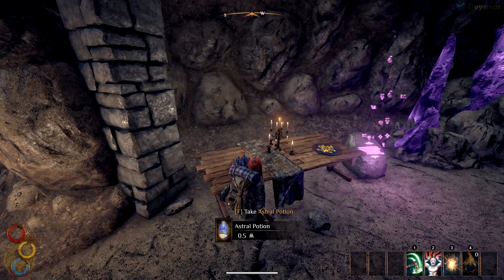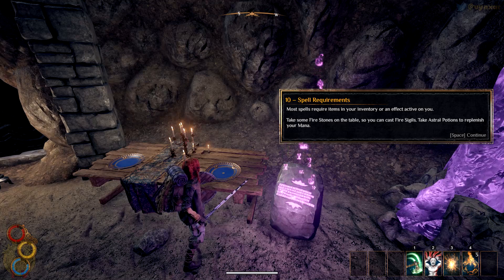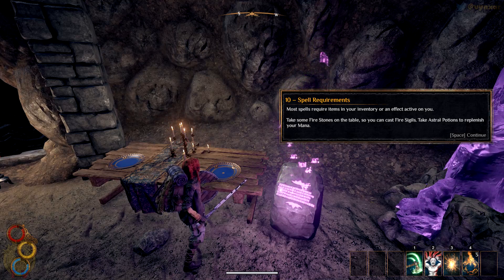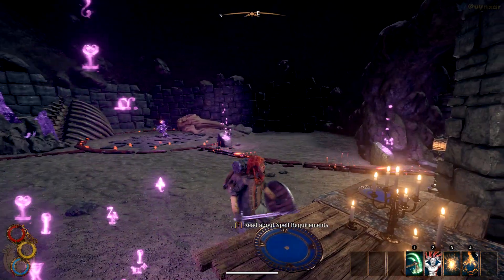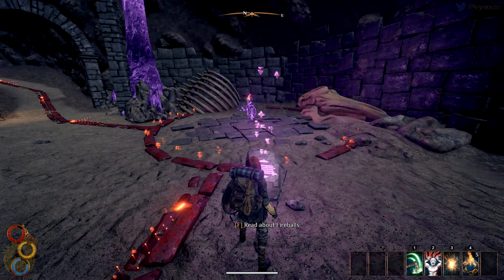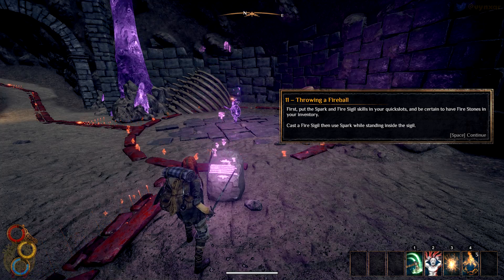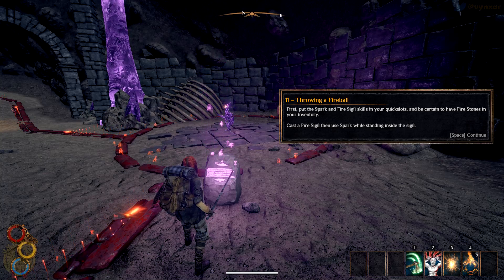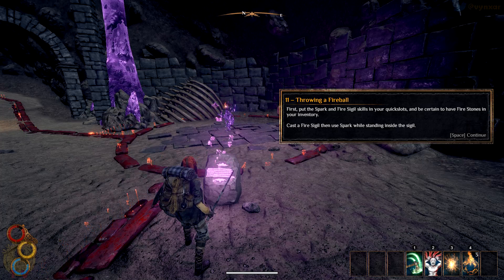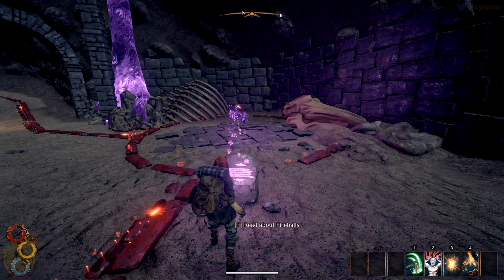We've got Astral Potions here — let's pick them all — and also a bunch of fire stones. 'Most spells require items in your inventory or an effect active on you. Take some fire stone from the table so you can cast Fire Sigil. Take Astral Potion to replenish your mana.' It's very reminiscent of Everquest when you needed a component to summon your elementals. First, put the Spark and Fire Sigil skills in your quick slots — they're already there. There's a little number showing how many times you can cast it.